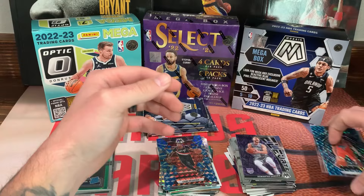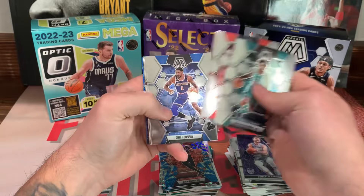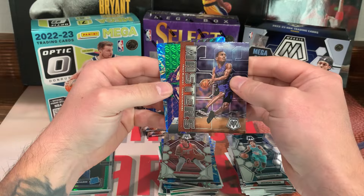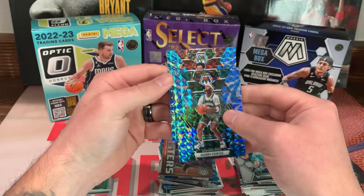We got three more packs. Kelly Oubre, DeAndre Ayton, first rookie Ty Ty Washington, Keegan Murray, Ja Morant — nice! Tracy McGrady, and a very nice epic performers Steph Curry — looks like a green. Bobby Portis and Scotty Barnes on the back. Alright, two more packs.